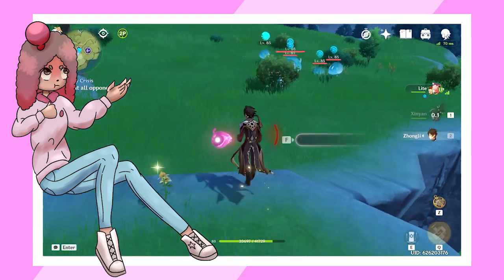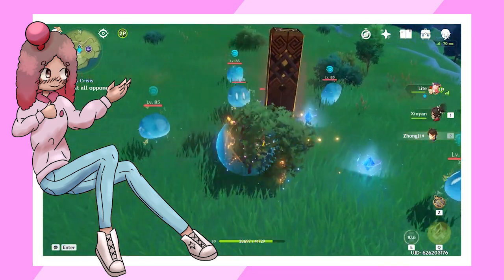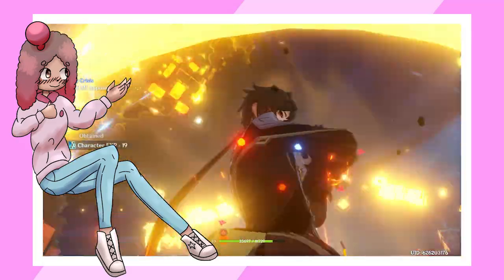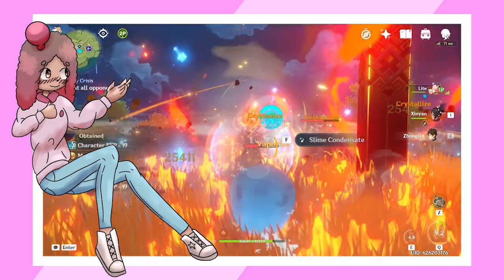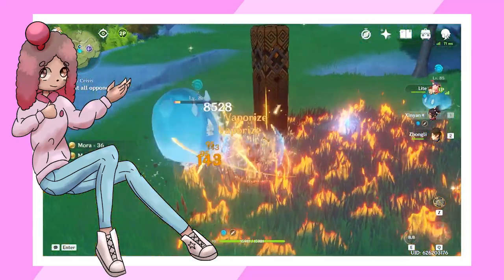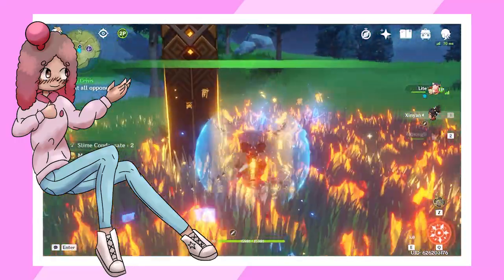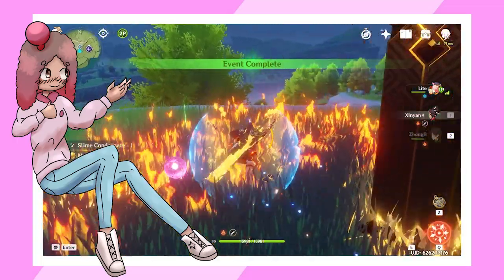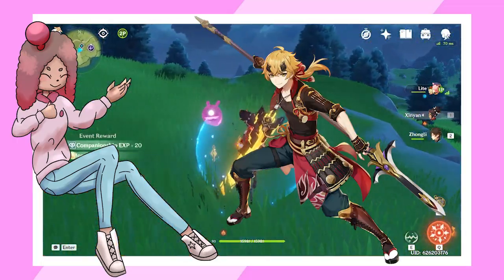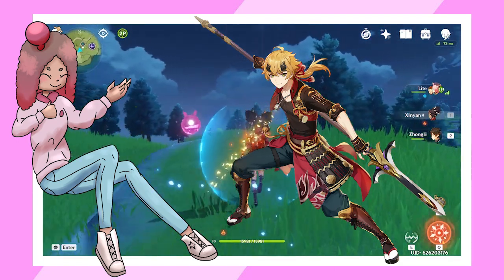The skill has an 18-second cooldown and a shield duration of 12 seconds, meaning that unless you have a Sacrificial Greatsword, or you're at C2 and good at timing your skill and burst, you'll have 6 seconds of downtime on her shield. These inconsistencies are a huge weakness in Sunyeon's kit, and that's why I don't personally recommend building her as a shield bot or off-field Pyro applicator. Even Touma outclasses her in this field, especially in terms of usability.